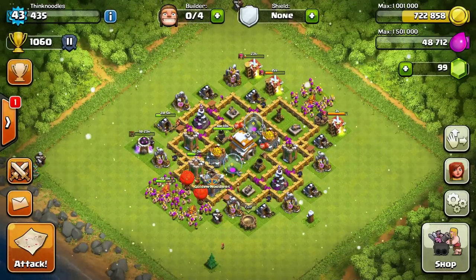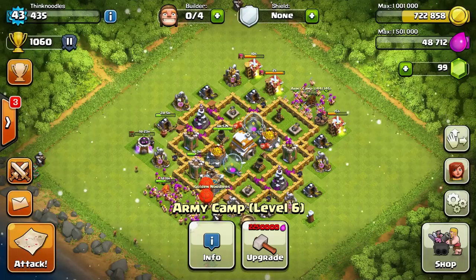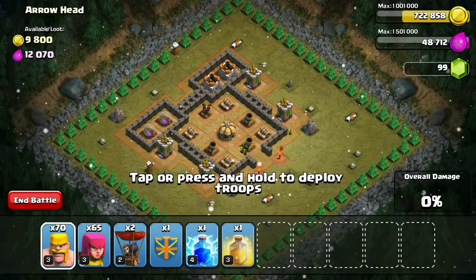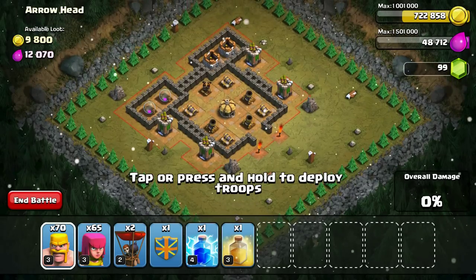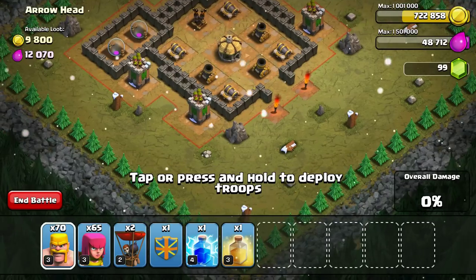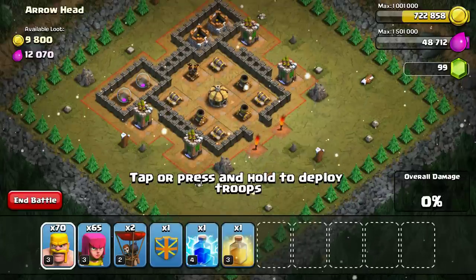I actually started the single player battle but it quickly became apparent something went wrong. I tried to come in and target the air defense first with my archers, but they started attacking the storages instead. So I'm going to go with my barbarians on the archer towers first this time, and I have my spells ready which I didn't use before.